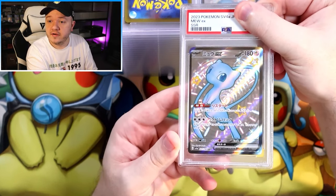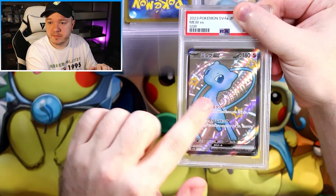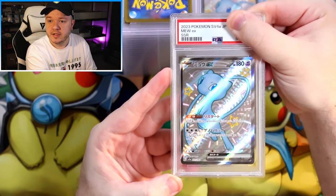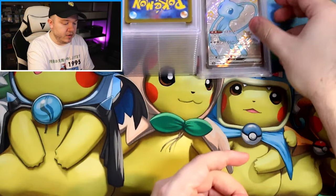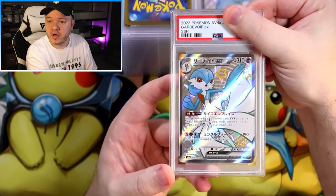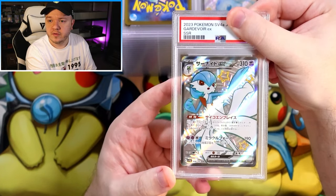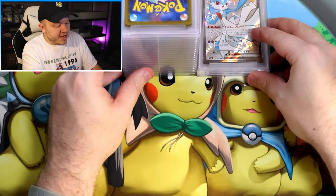Another shiny Mew EX SSR. I love the spiral texture that starts in the middle and goes all the way out — that looks just so good. Another shiny Mew EX, another 10. Next we've got a Gardevoir Full Art Shiny EX SSR. What did it get? Another 10. The 10 stack is growing.